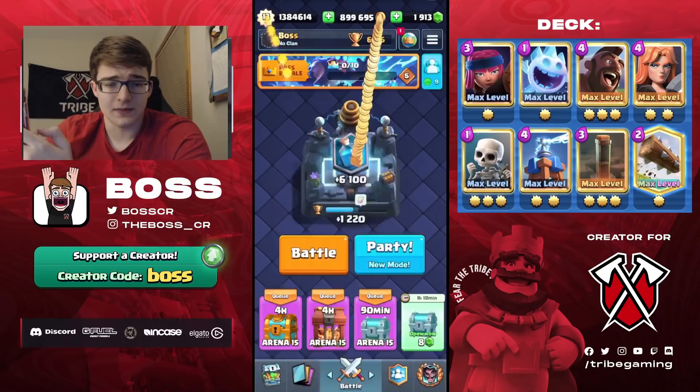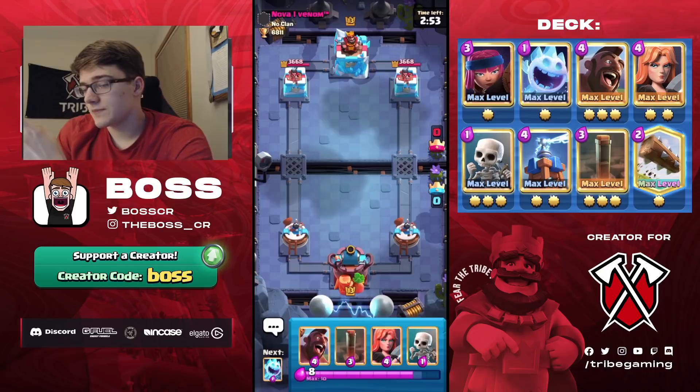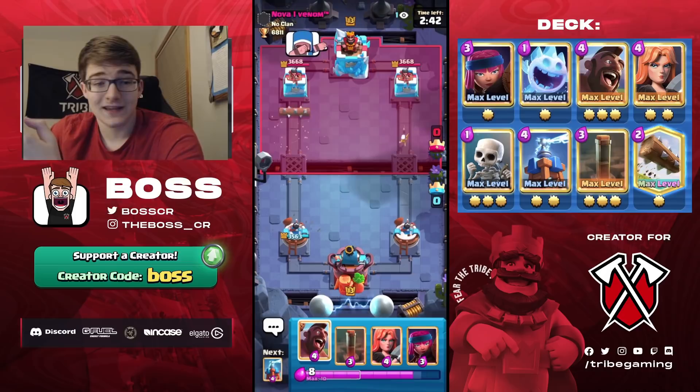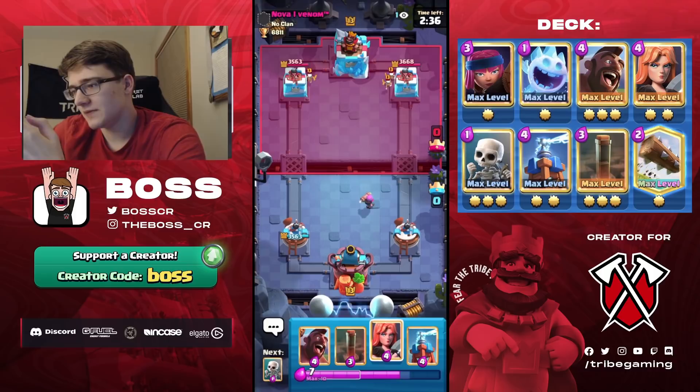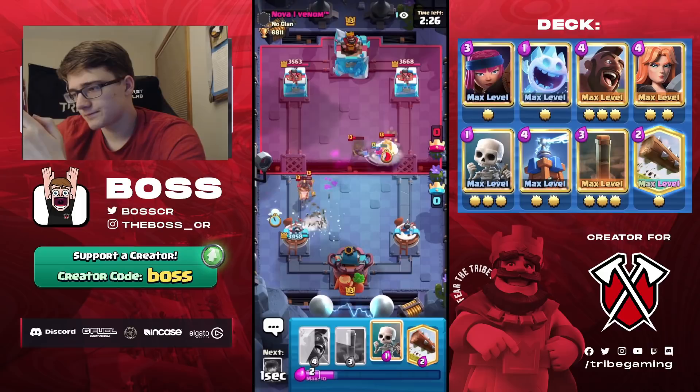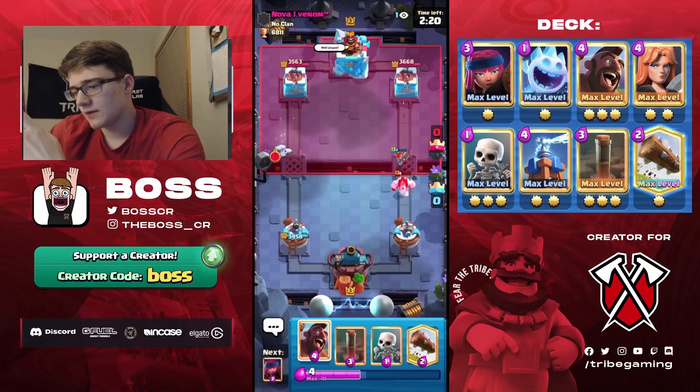Next match against Nova Venom. I'll start with Skeletons and Ice Spirit — he Logs, so I can Log too. I actually played this guy in my last video — he's the one who was spamming emotes the whole game. He goes for a Musketeer. I'll place a high Tesla and cycle an Ice Spirit. The Valkyrie ends up taking out the Musketeer, which is really good. I'm going to mute the emotes.